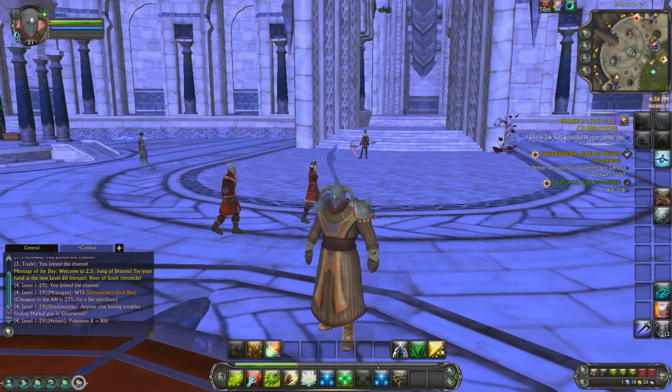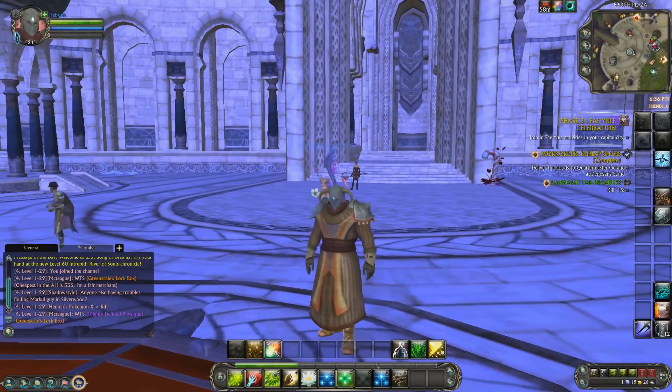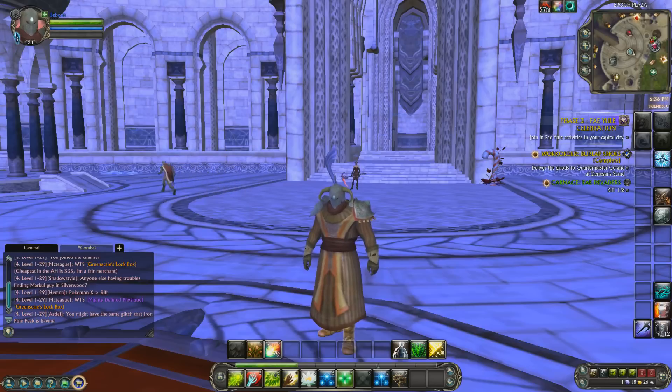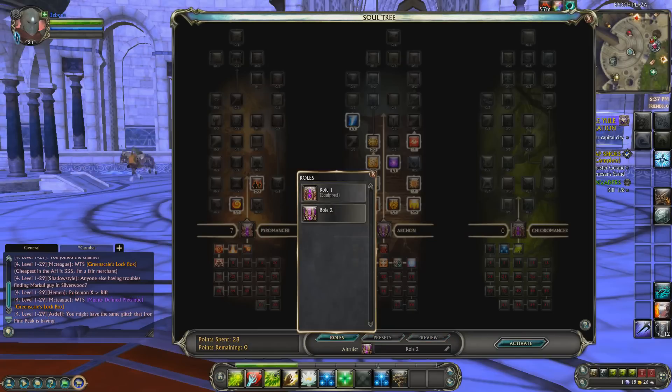I've already covered the mages or spellcasters. Before I forget, I will not be covering the Storm Legion souls because you don't actually start with those — those will have a separate video where it's just me talking about the Storm Legion souls and how they function. Mages wear cloth armor, a lot of casting. A primary focus of the mage is damage dealing. A lot of their souls are dedicated to it in some form or another, be it a pyromancer and just lighting things on fire.